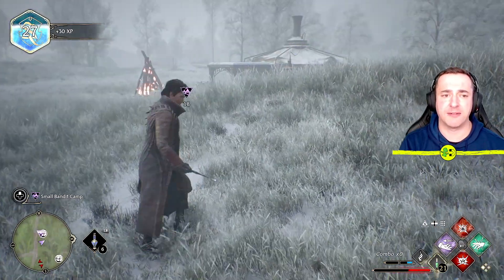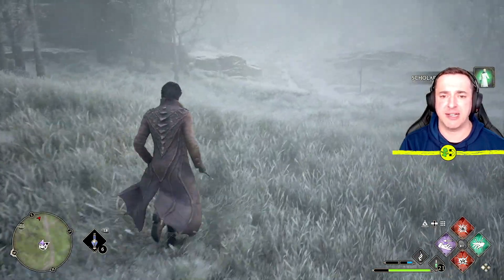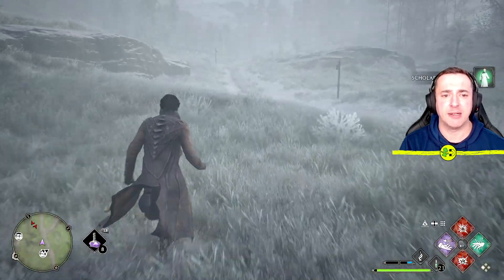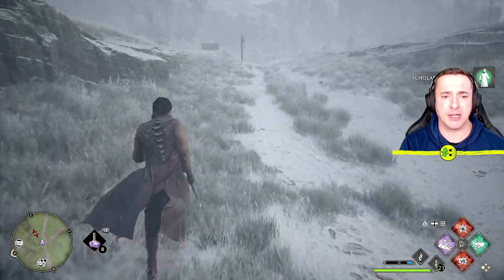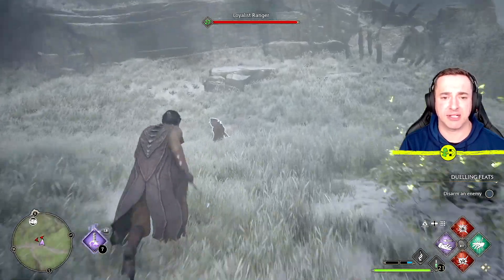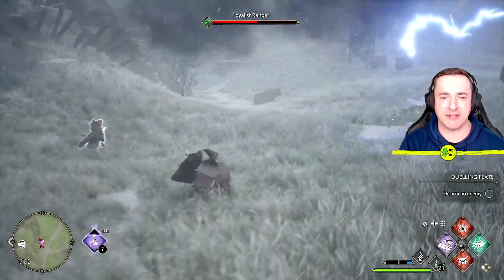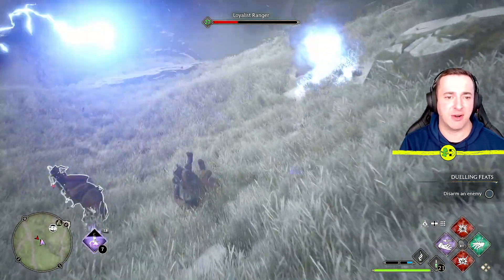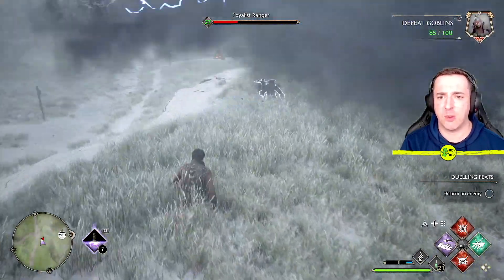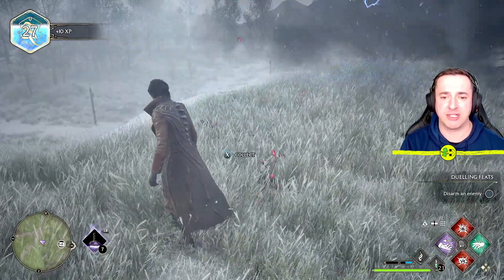We've done quite a lot here but there are a couple of enemies over here because we haven't finished with our potions yet. Thunderbrew is one of my favorites — it creates a storm around yourself and as you wander near enemies it starts damaging them. You can just run around and watch enemies get zapped. It goes on for quite a while and can destroy enemies without you having to do much at all.